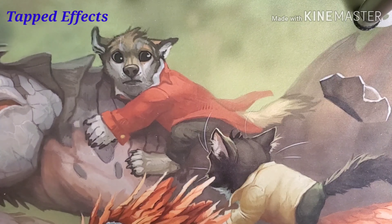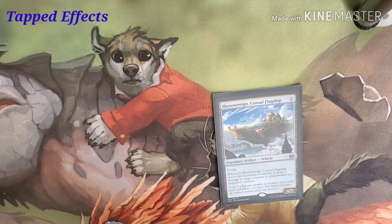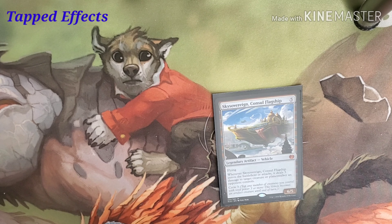We also have Sky Sovereign's Consul Flagship. Costs five to put down. It's a legendary artifact. It has flying. Whenever Consul Flagship enters the battlefield or attacks, it deals three damage to a target creature or planeswalker that our opponents control. It has a Crew of three.